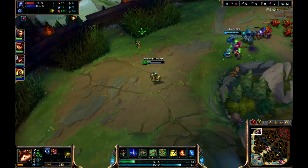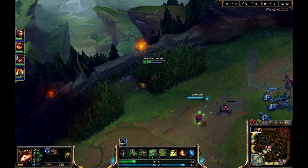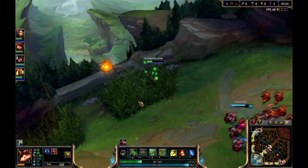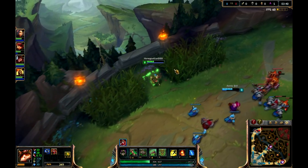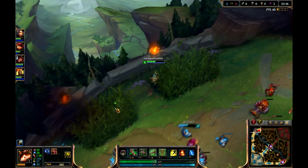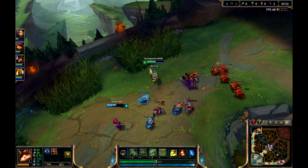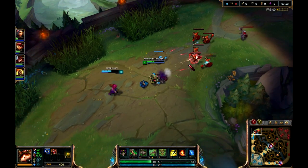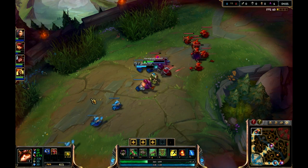Now you can see that I am low on health. I have a health potion in the number 2 key slot, so I press 2 and then I start regaining health and consume the potion. And here we have the brush — basically if you go into the brush, you'll be unseen and undetected unless someone goes in and finds you. You can sit here and wait until someone comes by and ambush them. Note that a lot of champions have ranged abilities that they can fire into the brush to damage you if you happen to be there.